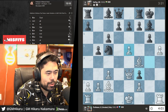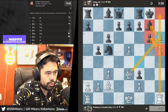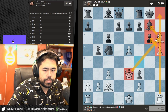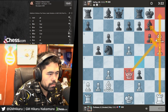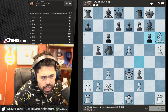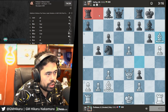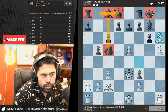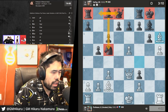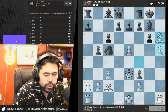I'll go Bh6, attacking on the kingside, just crush him immediately. Nothing matters in chess other than checkmating the king — even though he has extra pieces they're all on the wrong side of the board and his king is over here. Like real life, you've got to do everything to protect the king.